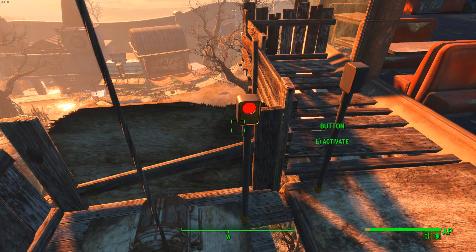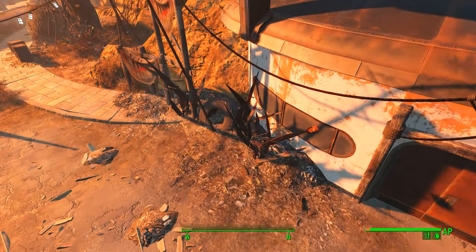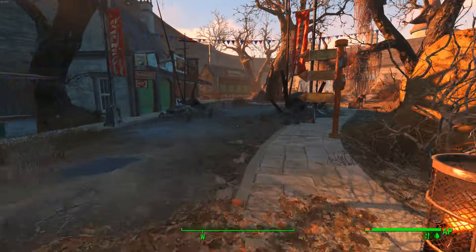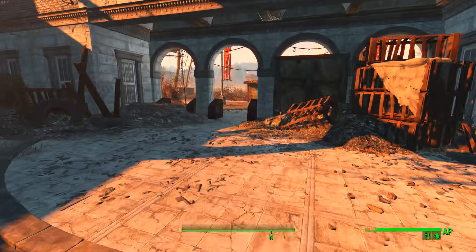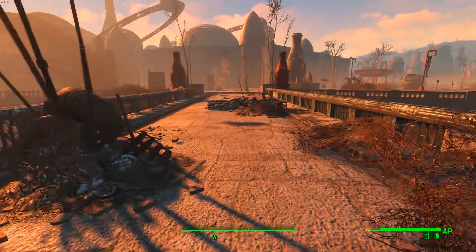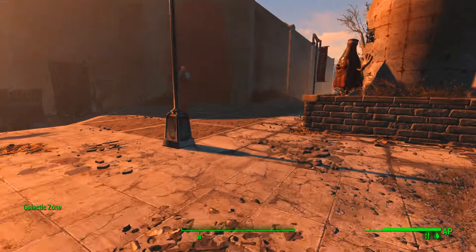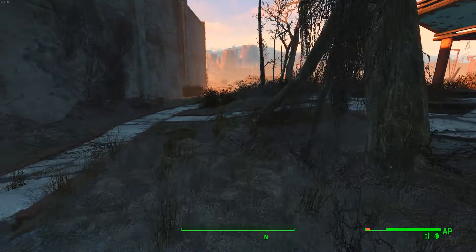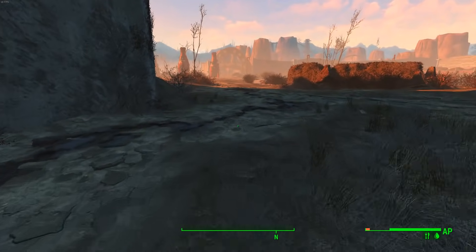I'm also wearing four pieces of armor that have the Sprinter's legendary effect, which gives me a 40% movement speed boost. As you can see it makes you run a lot faster, which makes this route go even quicker. I'm also using the Overseer's Guardian from Vault 81, which lets me pretty much one-shot anything I come across.